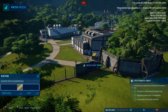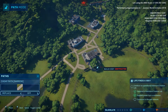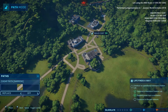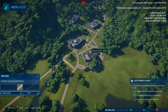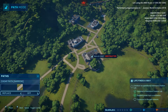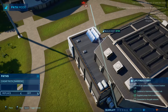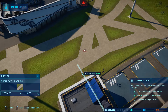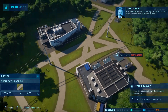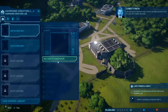Thank you. Now comes the real test: incubating a dinosaur. You'll start with a Struthiomimus. Select the creation lab and pick a hatchery bay. There's enough genome data for your first viable dinosaur.